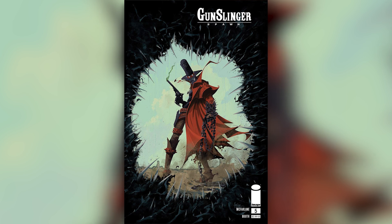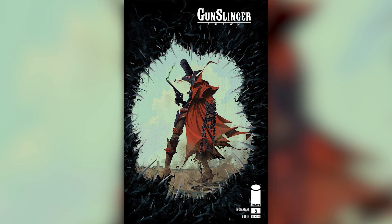Next up, we have Gunslinger Spawn issue 5. A new and more powerful Clown has returned with a double dose of evil, as he has found a way to split himself into two. Now both the Clown and the Violator can attack the Gunslinger at the same time.